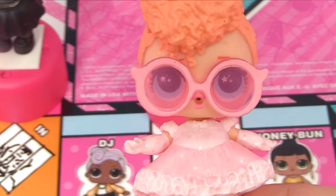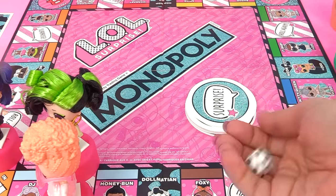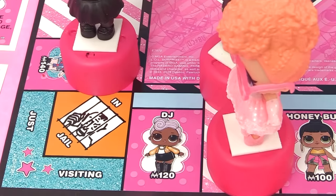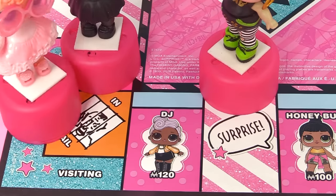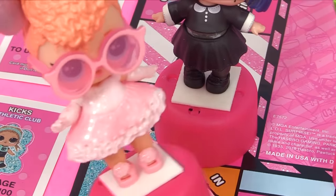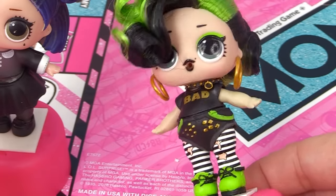Let's see what Goodie lands on - she's got two. One, two - she's just visiting the jail. "At least that's better than going to jail!" It's Baddie's turn. She lands on six. One, two, three, four, five, six - she lands on MC Hammy, who costs two hundred dollars.